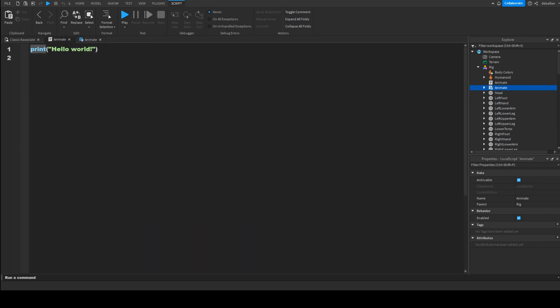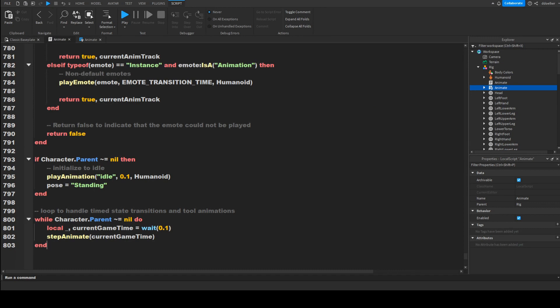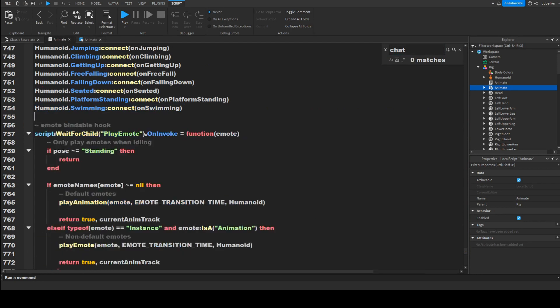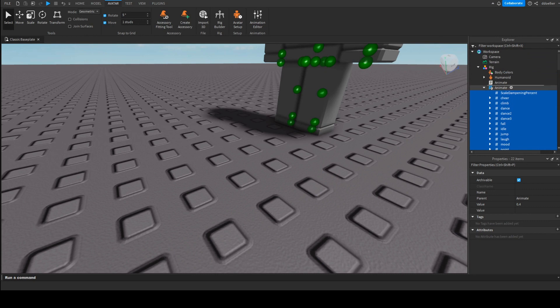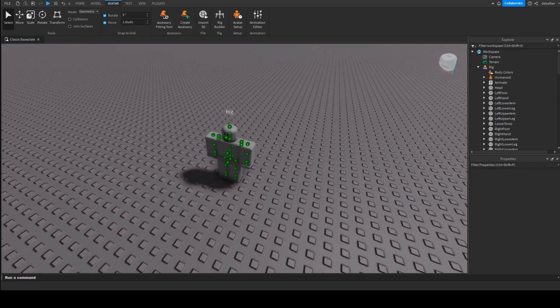Press Ctrl-A, Ctrl-C, and then in the script we added, Ctrl-A, Ctrl-V to copy all of it. Then use Ctrl-F and search for 'chat', remove that function, and we're nearly good to go. Then expand the local script that is already present, drag and drop all of the contents into the script you added, then remove the local script. Now this NPC is animated.